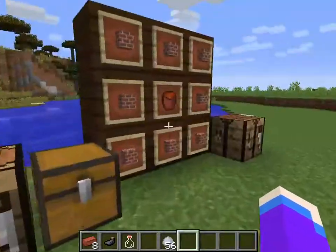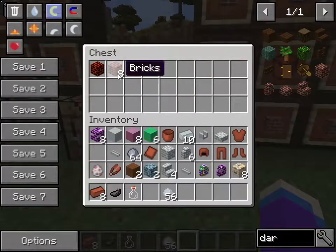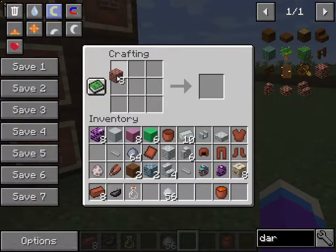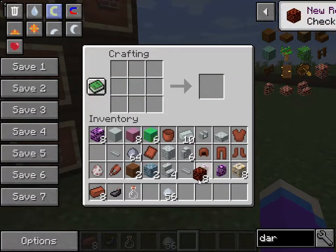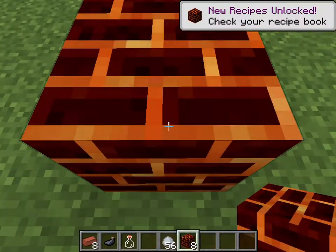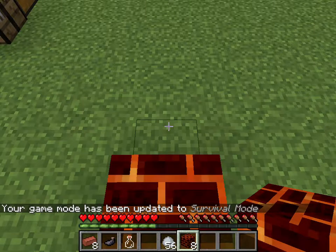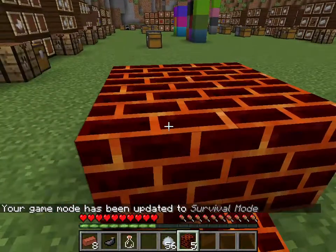Next, you need a lava bucket — you can use the clay lava bucket as well — plus eight bricks and a lava bucket to make lava bricks. I don't think they hurt you by standing on them. Yeah, they don't hurt you. Very cute though.